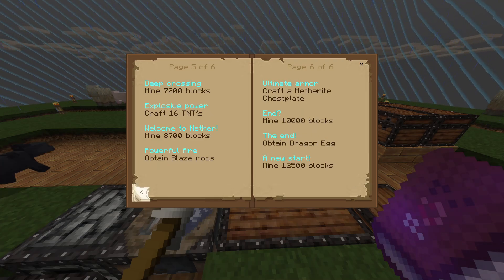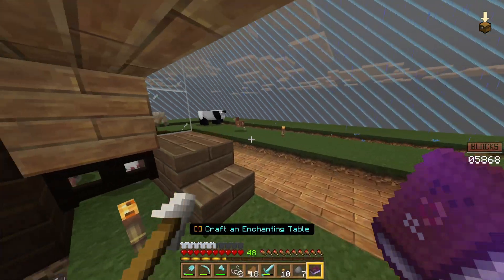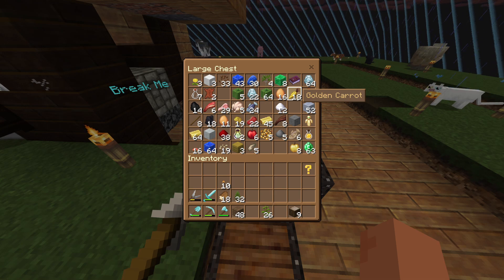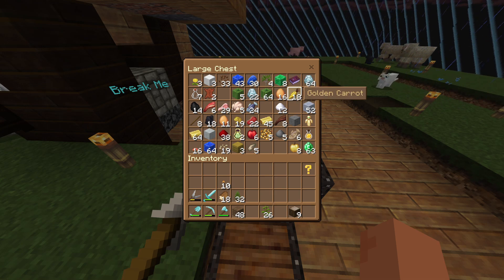So we need to craft an enchanting table, which we were gonna do today anyway. But I think I want to get started on this build beforehand — you guys don't mind, do you? Of course not. I was talking about at the end of the last episode — the golden carrots — it's 64, we're gonna have 64 of those.